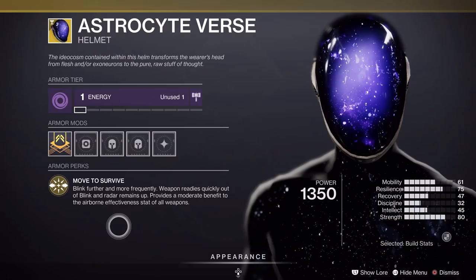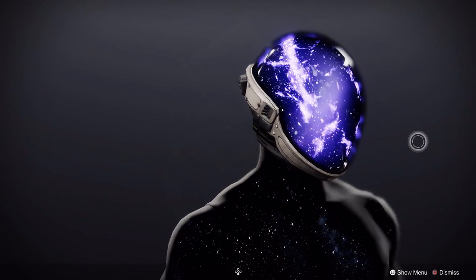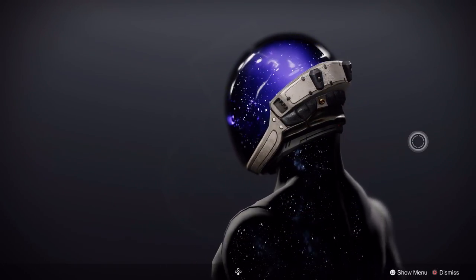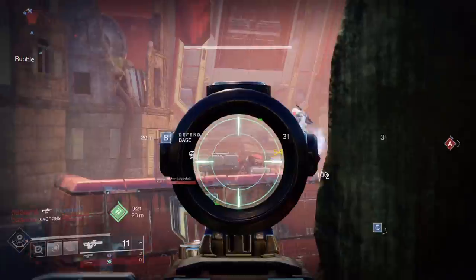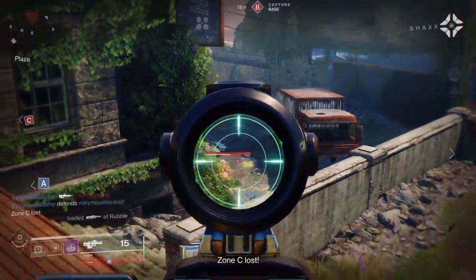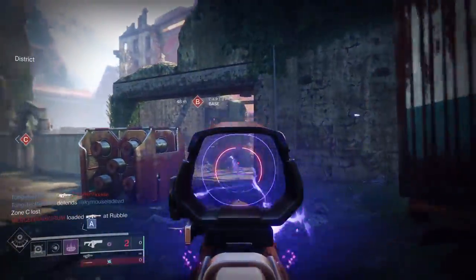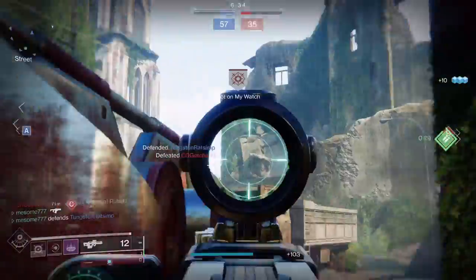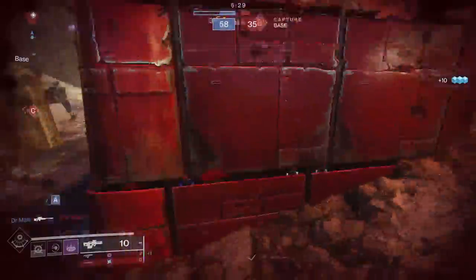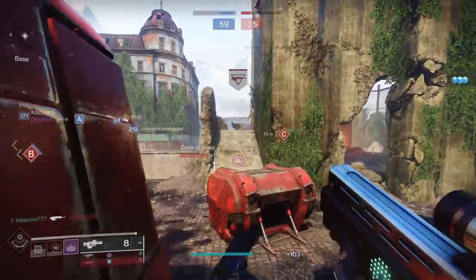As a perfect example of something that I'm hoping to address in this video: Astrocyte Verse. This is my baby, my go-to exotic, my number one and my favorite exotic, but I can't help but notice that this exotic feels just a little bit out of date with Blink being better now. Not only that, Blink is still kind of unusable in PvE unless you're a jokester — but why not give this exotic just a little bit more usability in the PvE space so that it can still keep pace with the Blink buffs that we ended up getting?